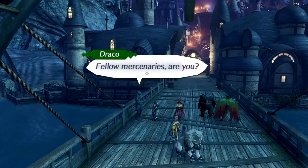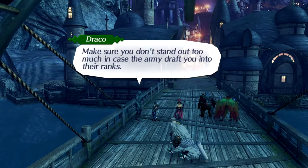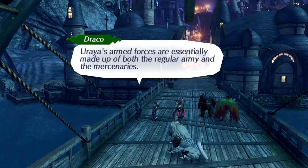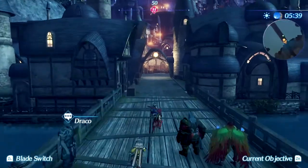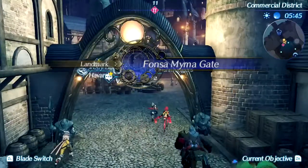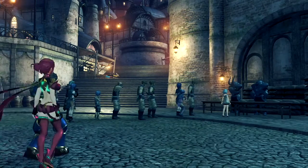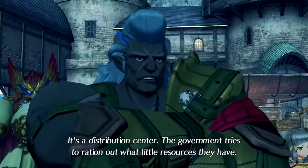Hey, fellow mercenaries, are you? Fonz and Mima's in a state of panic preparing for the war to come — make sure you don't stand out too much in case the army drafts you into their ranks. Well, I figure we'll all get dragged into it somehow eventually. Uriah's armed forces are essentially made up of both the regular army and the mercenaries, and come wartime, us mercs will be swimming in gold. What's that? It's a distribution center — the government tries to ration out what little resources they have.